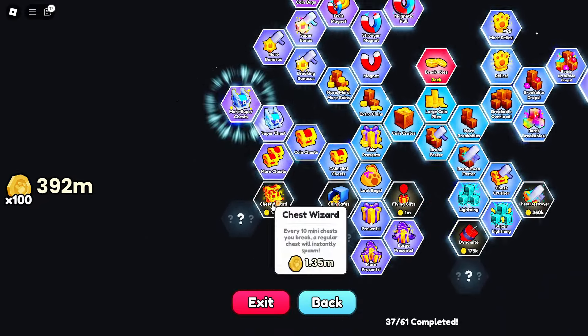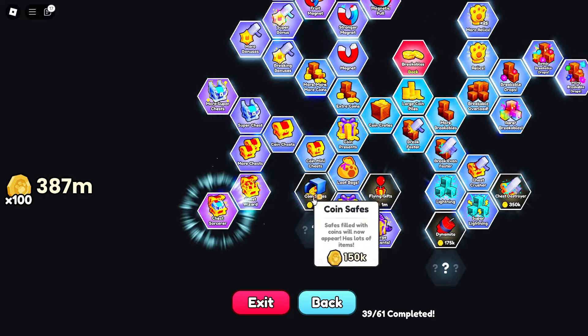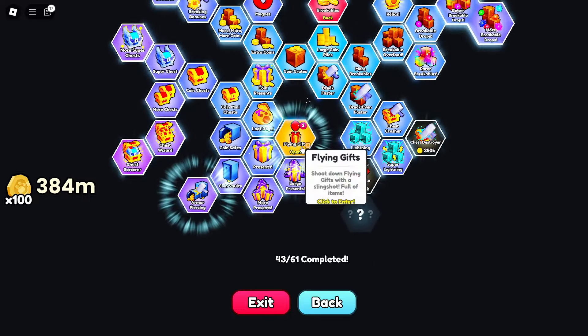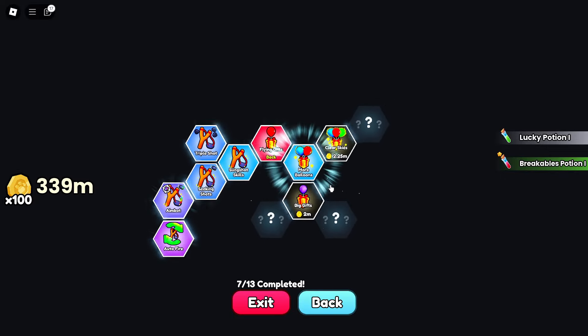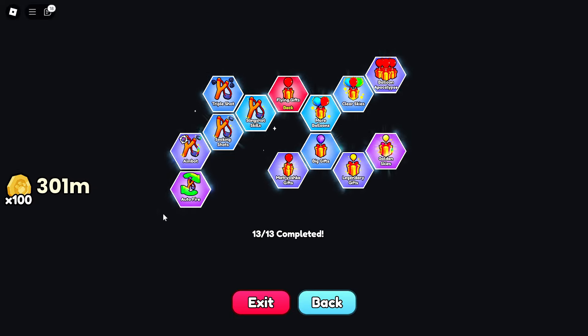There's a super chest, more super chest, and chest wizard — apparently every 10 mini chests you break, a regular chest will instantly spawn. I'll definitely take that. Then there's coin-related stuff and flying gifts, and now the prices are starting to get a little bit expensive — 1.9 million, 2 million — but that was no problem to max out since I saved up a bunch of coins.